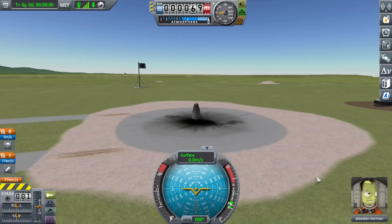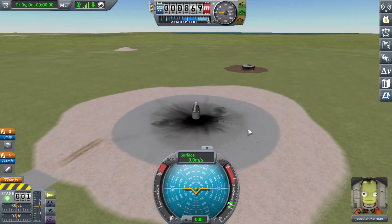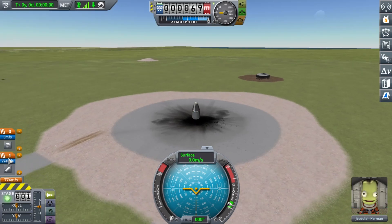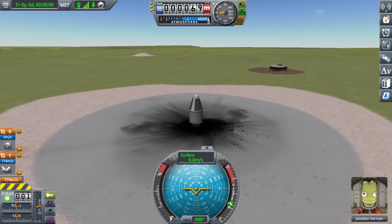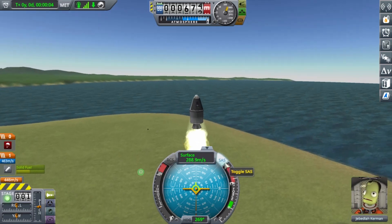We have Jebediah Kerman as the pilot at zero level. These are the stages — this is the first and this is the last. I'm just having two stages because that's all I have. The first stage is the rocket and the second stage is the parachute. When I press space the rocket fires and we blast off. Turning on SAS.